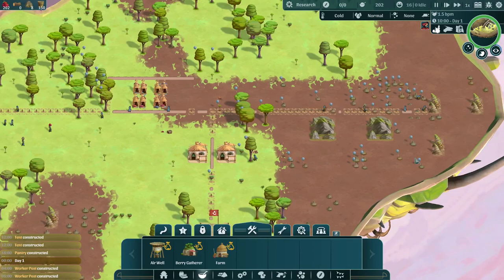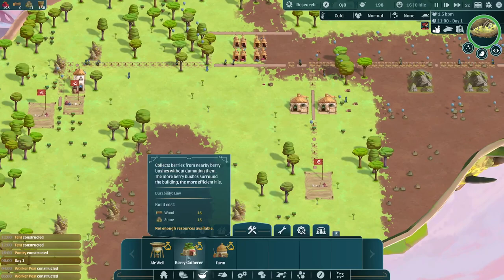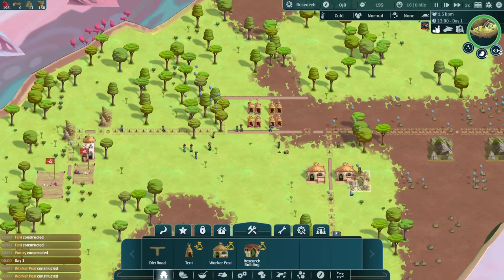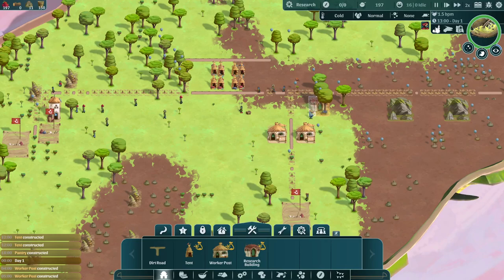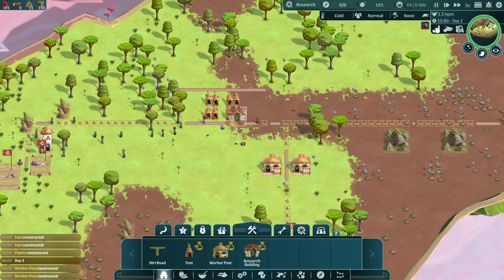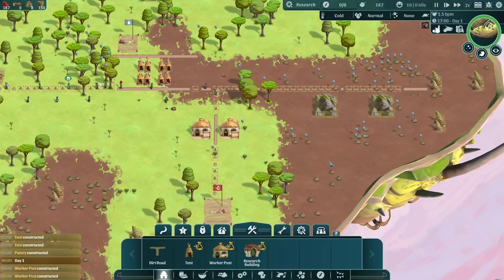I usually play this game on at least 2x mode. Sometimes I speed it up to 4x if I've got a lot of stuff planned and I'm just waiting. One of the early things you want to get started on is the research building. That's a very useful building — all of your technology is locked behind the research building. I eventually like to have two research buildings going at once. I think it's a worthwhile investment. So we'll put one right here and disable it until we get some of this other stuff off the ground.